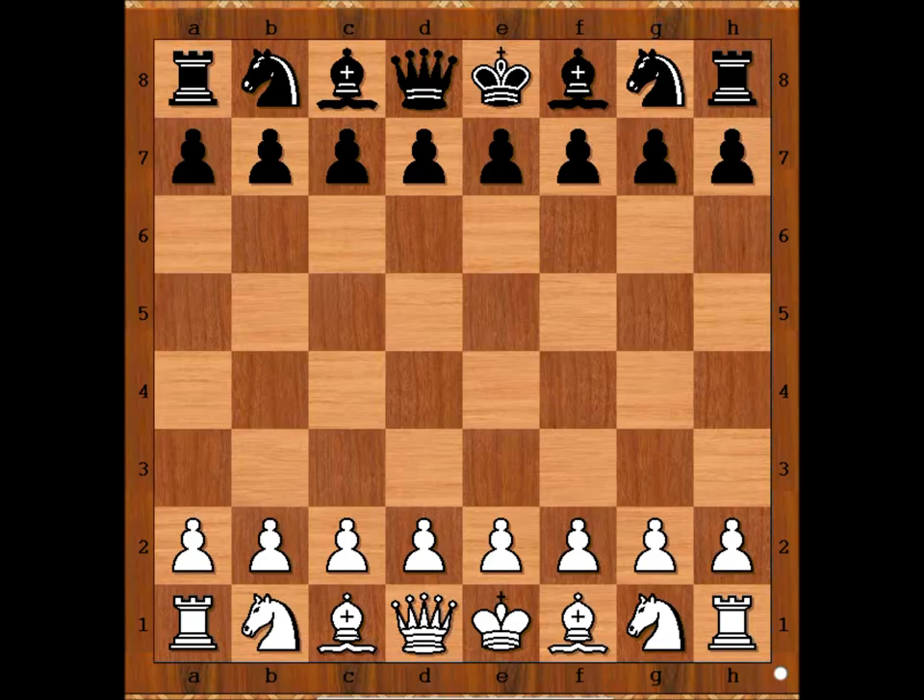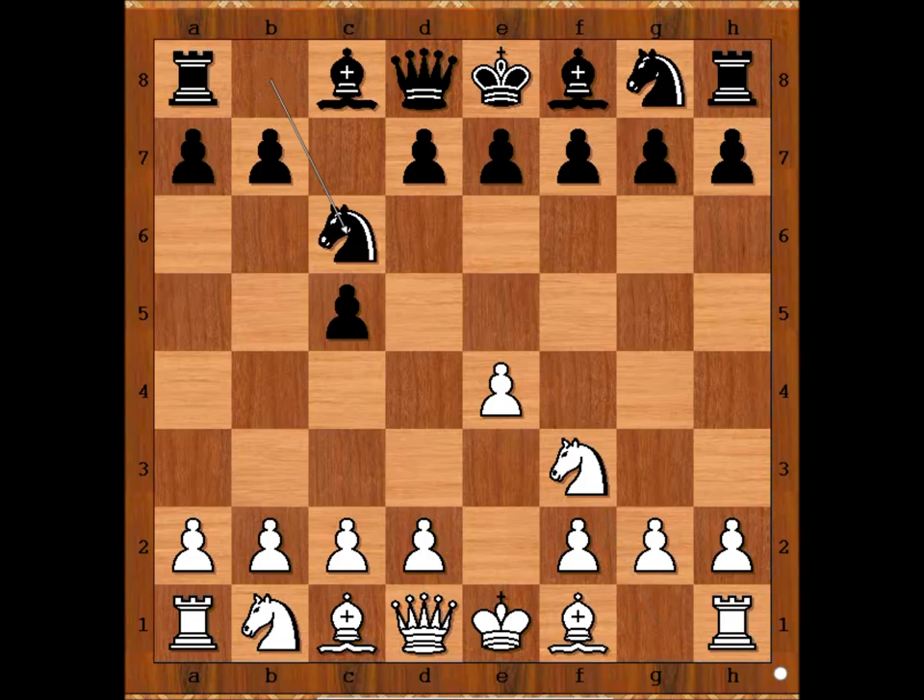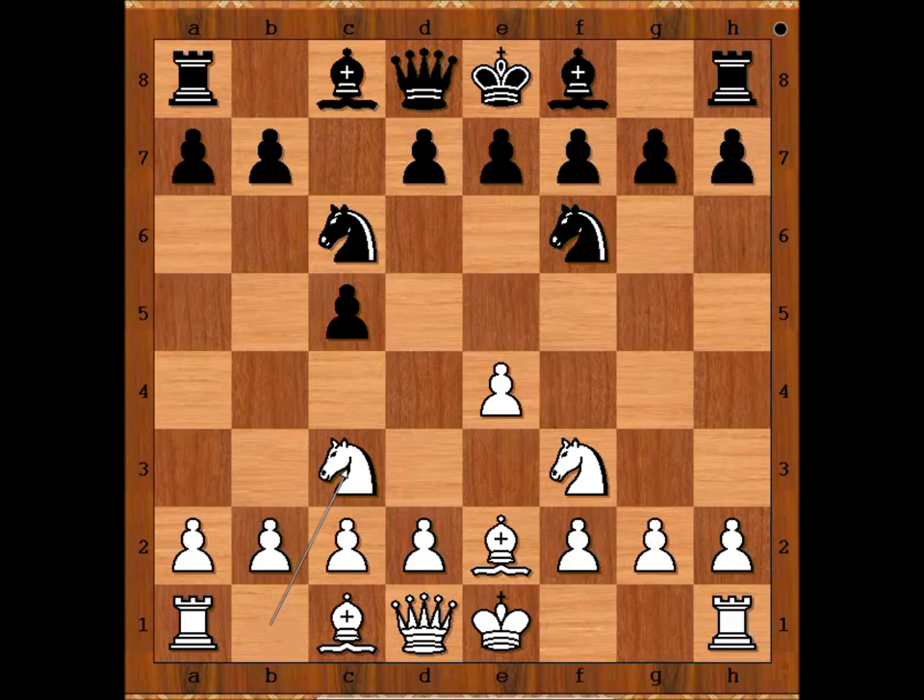Kalayan had white pieces and he started with E4. Zelensky played c5, Sicilian Defense. Nf3, Nc6, Be2, Nf6, Nc3, g6 — going for the Dragon variation.